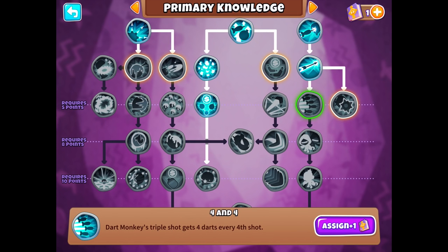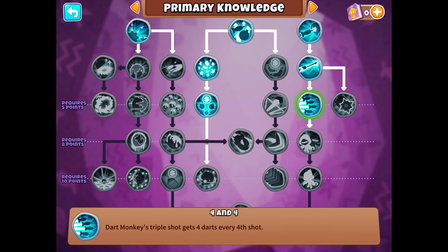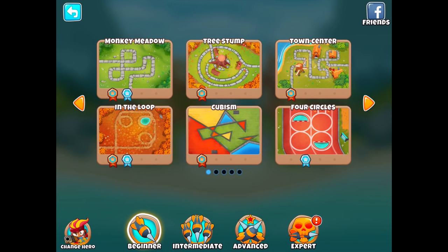Whatever one's glowing yellow makes sense. We have a selection between four and four: dart monkey's triple shot gets four darts every fourth shot, or the Juggernaut does three damage per shot to MOAB class balloons. The problem with one is it's a dead end, so we'll do the triple shot one, which unlocks the next tier. That requires eight points, and we have seven, so we could almost do that one. We should move on to the next map now.